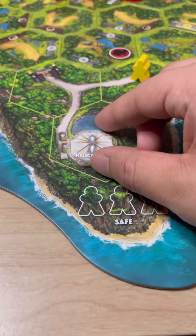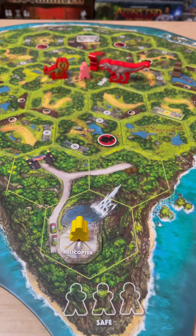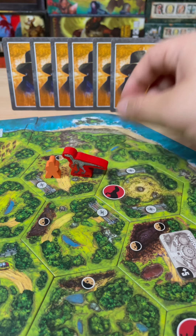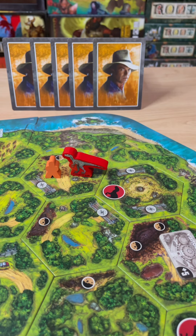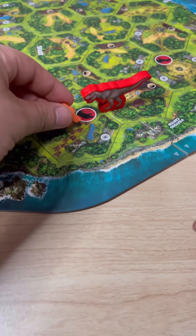Once all three stations are powered up, the helicopter will arrive and you'll be able to escape. However, the dinosaurs aren't going to make it easy. Every turn, the dinosaurs will be moving around and trying to attack you by ripping away at your hand. If you're ever attacked and empty-handed, then you'll be eaten instead and eliminated.